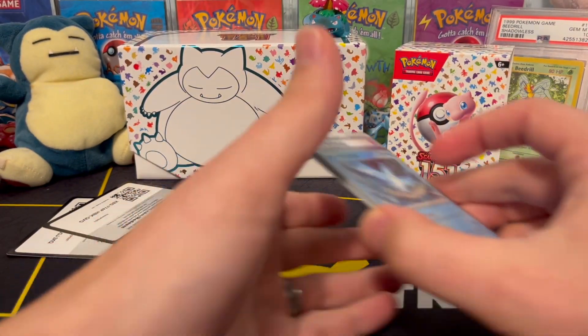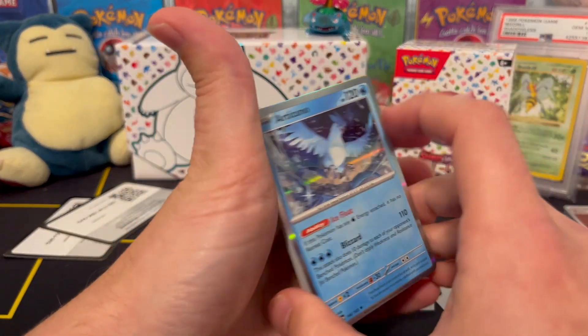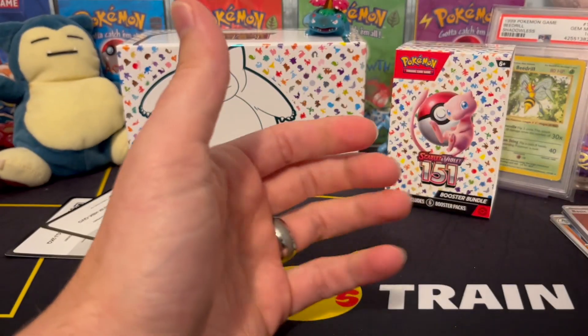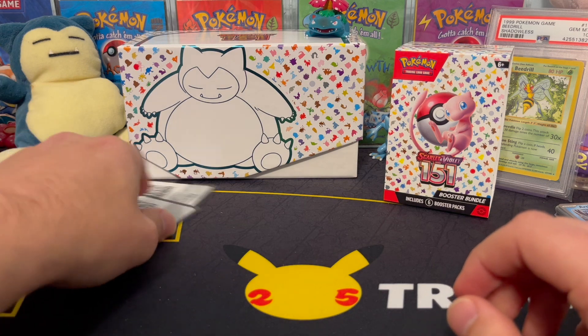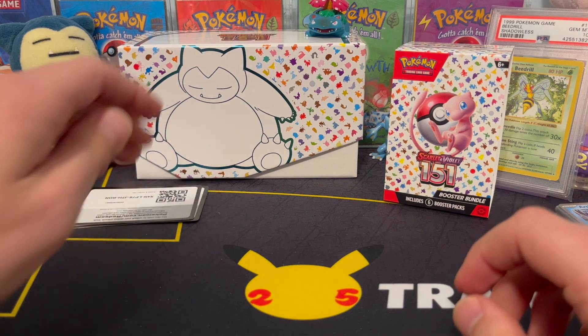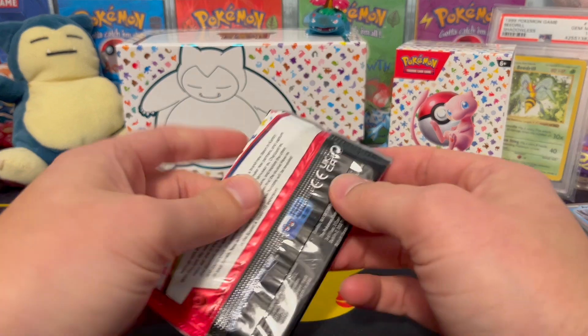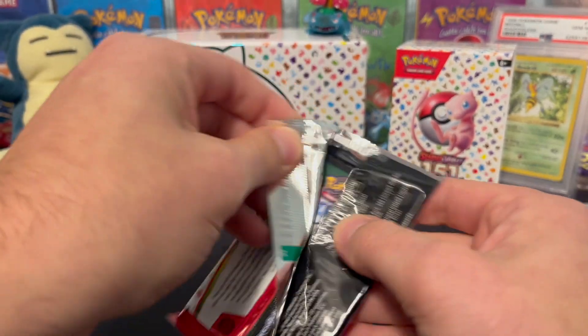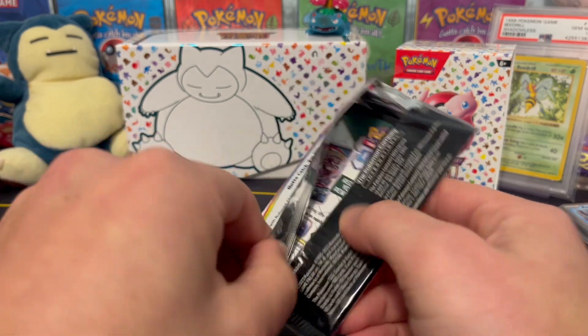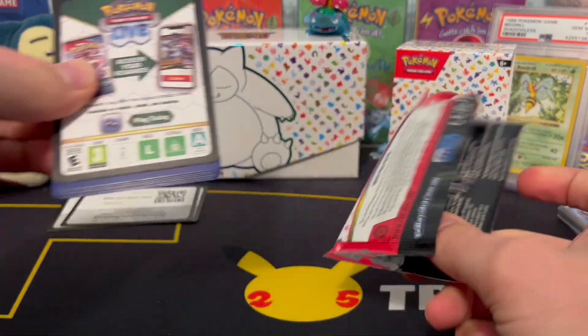What's funny is that we have now pulled doubles of every single holo that we've opened. We opened up nine packs the other day, and now in these first three packs we've gotten duplicates three times in a row for our holos. We're already seeing a bunch of duplicates, and we're only opening our second product.